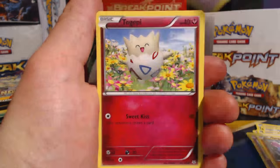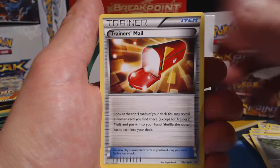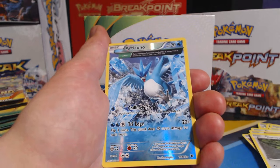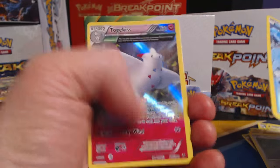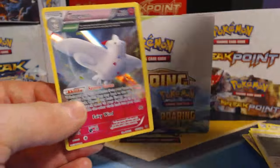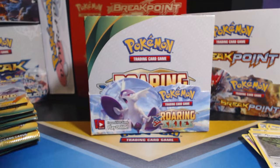Gligar, Shuppet, Togepi, Nincada, Dunsparce, Trainer's Mail, Rayquaza Spirit Link, Tranquil, Articuno Reverse Holographic Rare — ancient trait card. Beautiful. Followed by a Togekiss Holographic Rare, ancient trait card. Nice. So, back to back coolio cards. I totally dig what they just threw down there.